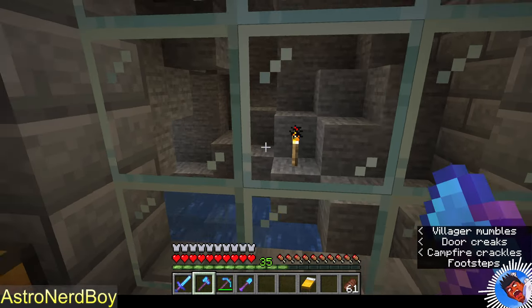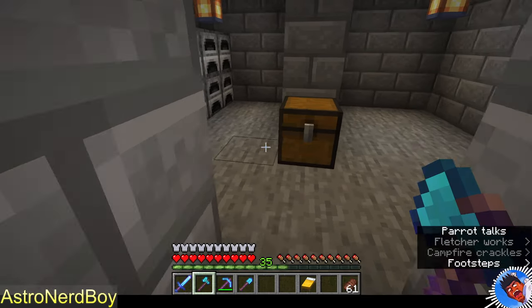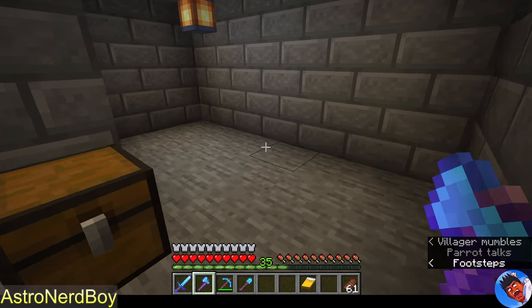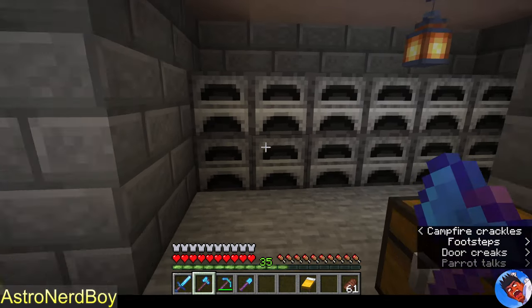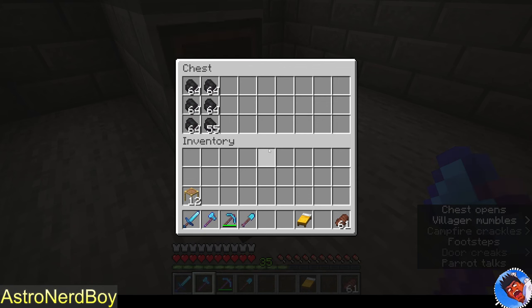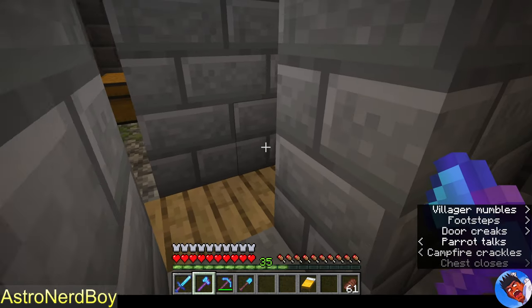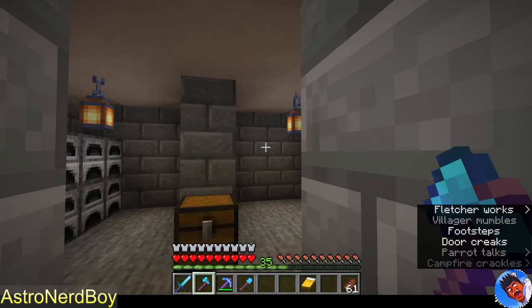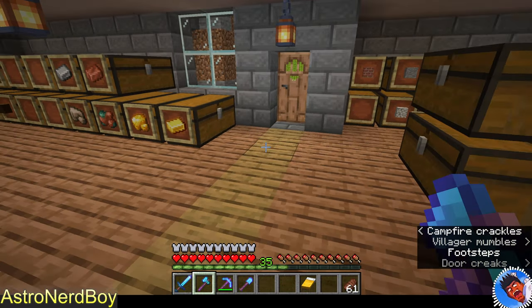I kind of like the idea of it looking out into this little lit cavern. I need to put a cauldron in here — this is going to be my brewing area. And then this is the furnace area, and then the whole box again. I like it a lot. And this is, of course, the storeroom.